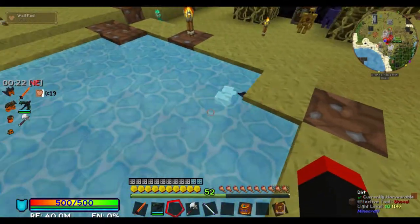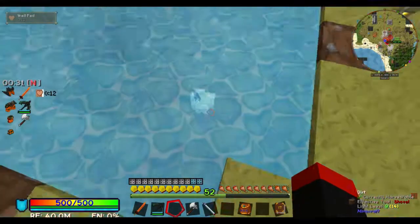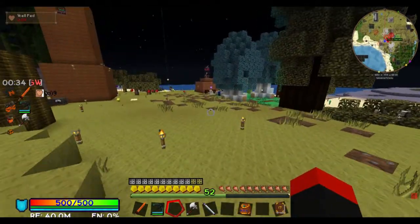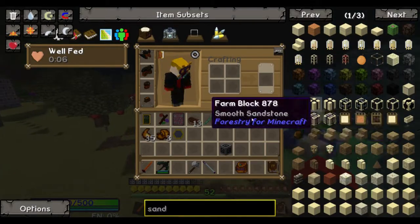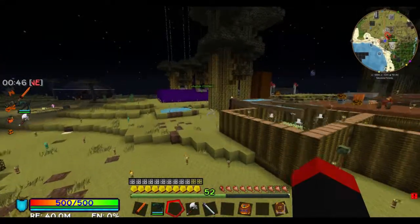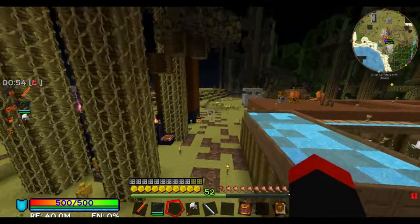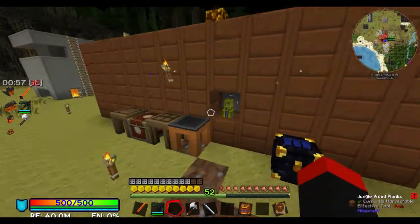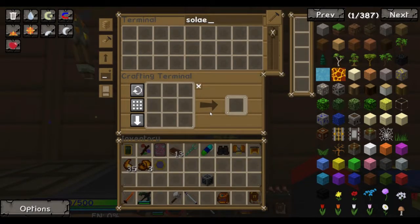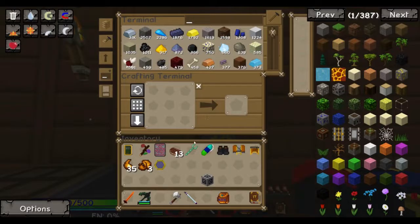The main reason I want this done is so I can completely neglect these Rexes until they're fully grown. As soon as I have the main brain of it built and I get a solar panel on top of it, it should instantly start working, assuming I don't need an energy acceptor as well. Don't Ender IO pipes actually not transfer things unless there's space for them? Yes, and you're only trying to transfer one item, so we can just do that.